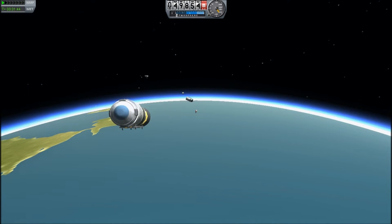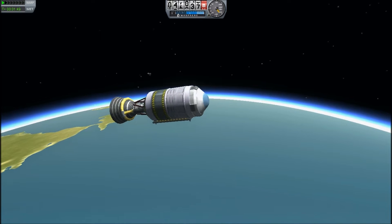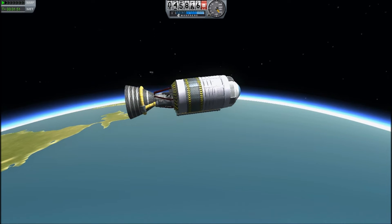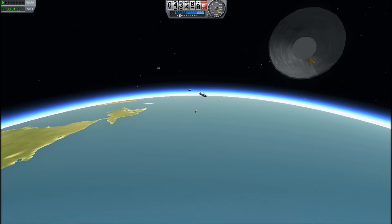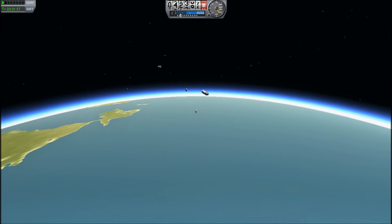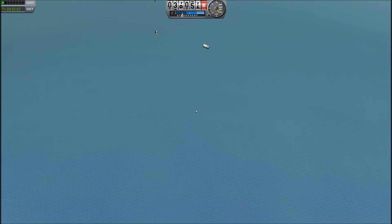During these experiments, I have discovered that Kerbals have much lower wind resistance than the rest of the bits of the spacecraft. You see here, as we enter the upper atmosphere, this Kerbal in rocket pack mode is flying forwards as the air resistance is pulling the debris from his ship backwards.